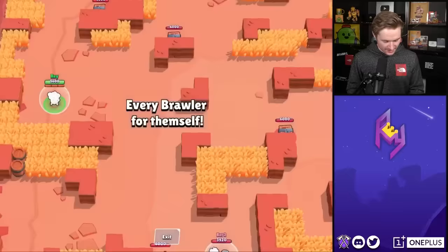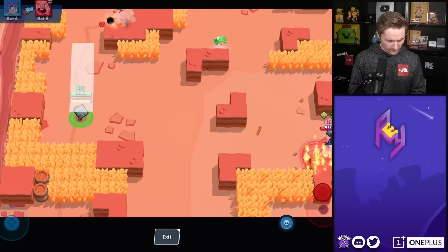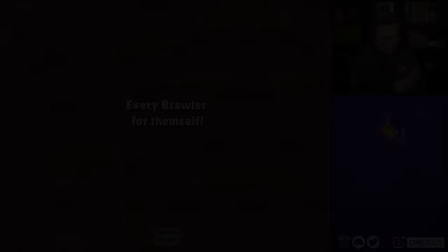Honestly I'm sad I'm not going to be able to show all of these because I really want to see all of them. But as you can see with Nita, look at that — the animation goes all the way. This is base range, and it goes all the way past. That's freaking broken. The bar gets bugged out on other brawlers, which is strange, but another really cool one.